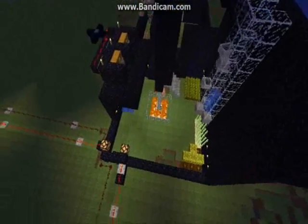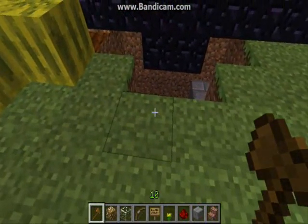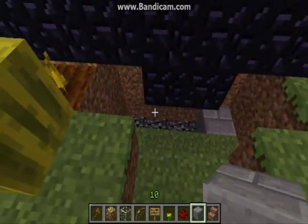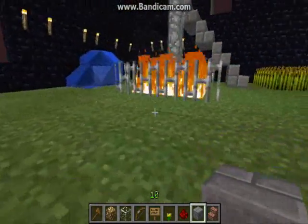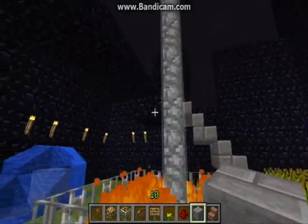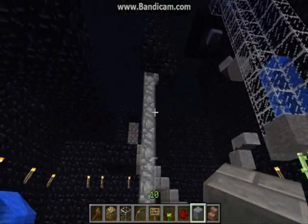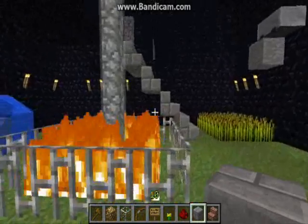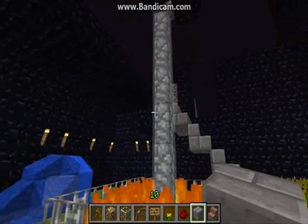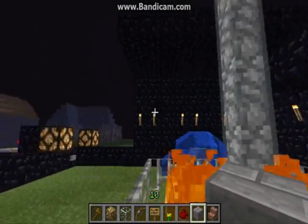The first thing you want to do when designing a base is find a mob spawner. You want to design your whole base around this mob spawner so that when you're inside the base it constantly spawns mobs and you can constantly get XP. That's the first thing you should look for when scouting for your base.